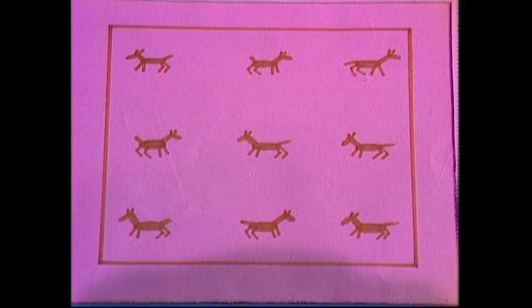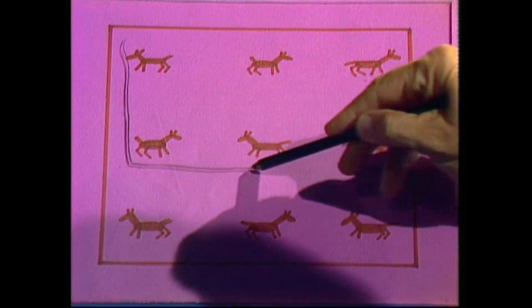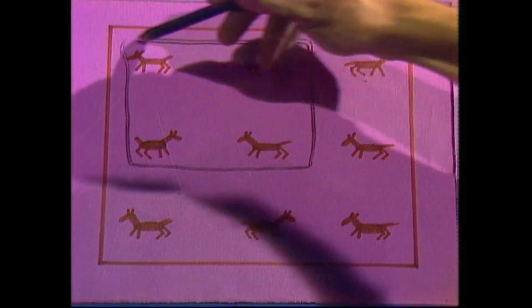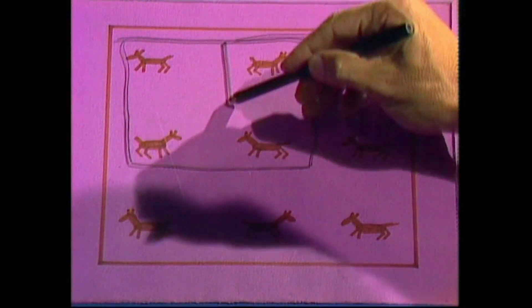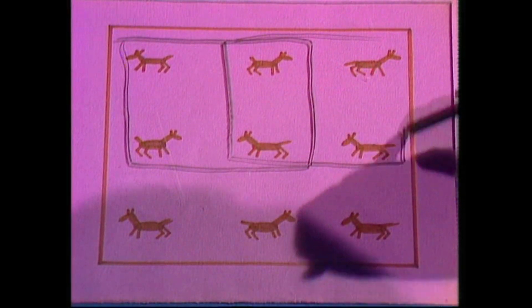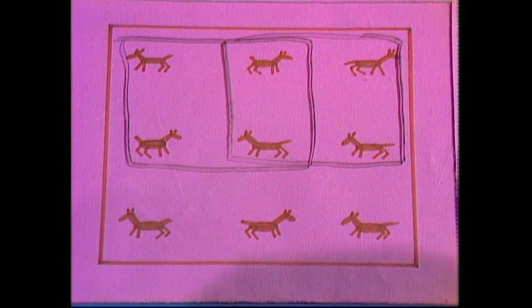I think I'd start by making one square enclosure in this position here. That gets four of them away from the other four, then maybe a second enclosure in this position here. Two... three... No, that didn't work at all. Make another go?